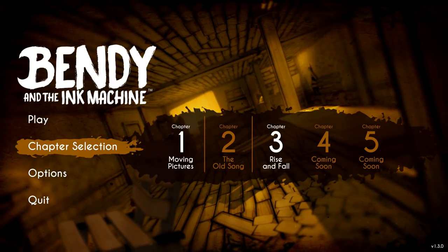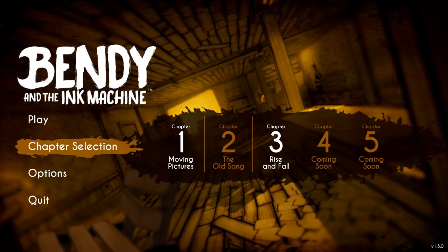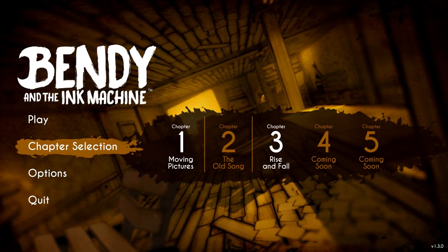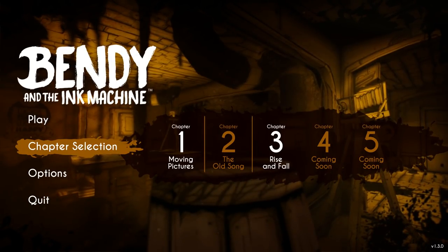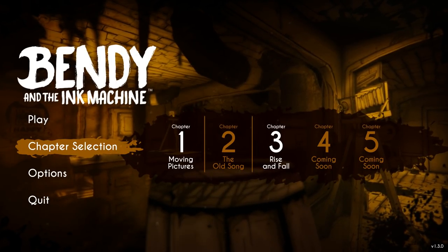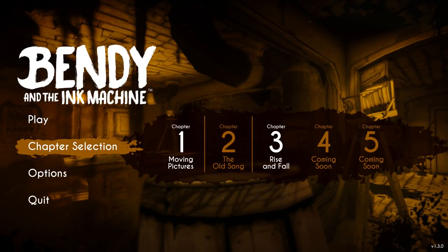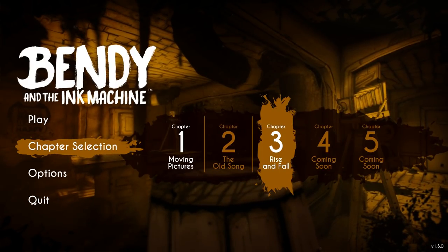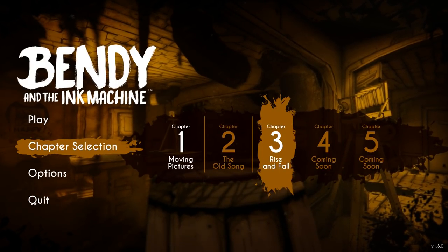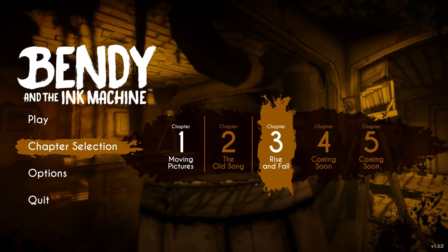To celebrate Chapter 3's release, let's do a giveaway of Chapter 1, 2, and 3. The game is currently free for Chapter 1 on Steam, but Chapter 2 and 3 you have to pay like $6 for. So I'm going to give away three copies of Chapter 2 and three copies of Chapter 3. All you have to do to enter is simply comment 'ink' down below and drop a like on the video, and I'm going to be choosing a random person who does both of those things to win a copy. So let's go ahead and get into this.